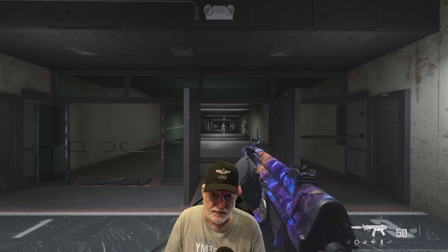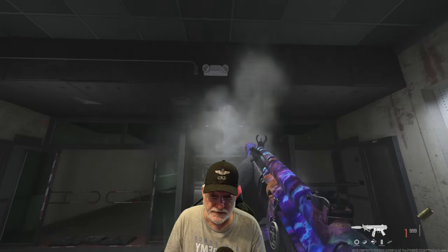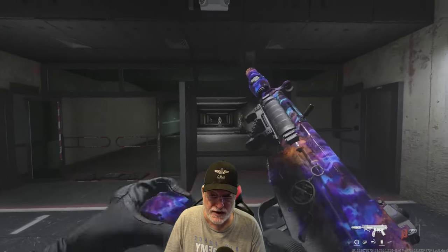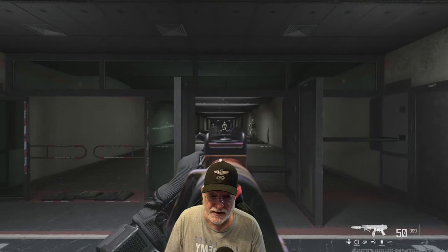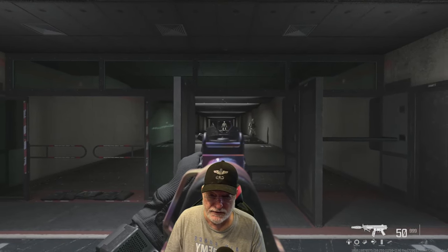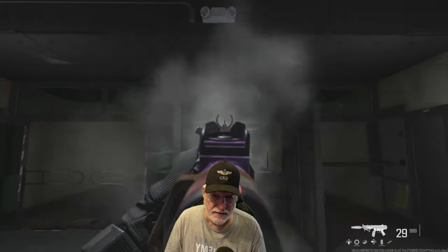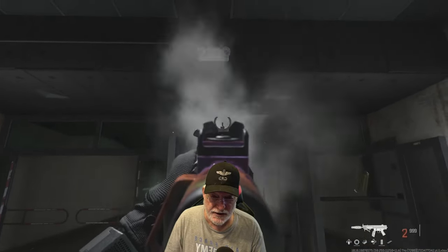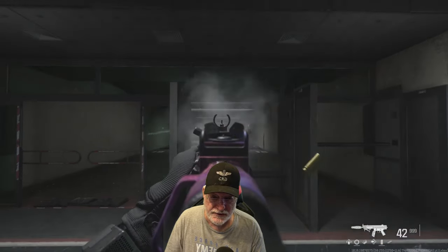First, hip shooting with no control — it goes pretty much straight up with a little side-to-side bounce, slightly to the right. Now aimed down sights with no control — we do have a fair amount of aim idle sway there. Same result: straight up, slightly to the right, only a little less. We're still aimed at the dummy.